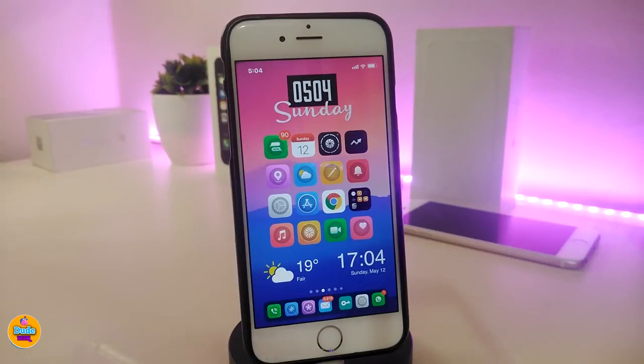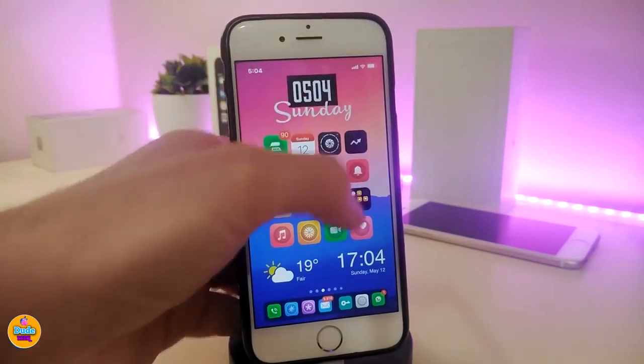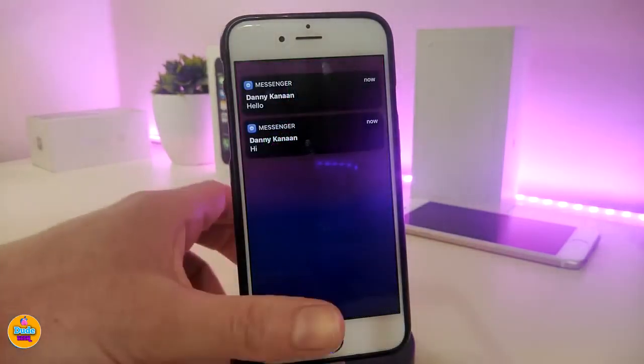The next tweak is CCTimeX. Once you download this tweak, it will allow you to see the time when you launch your control center — the time is still shown at the status bar. That's pretty much what this tweak provides. If you're looking to download it, it's called CCTimeX.